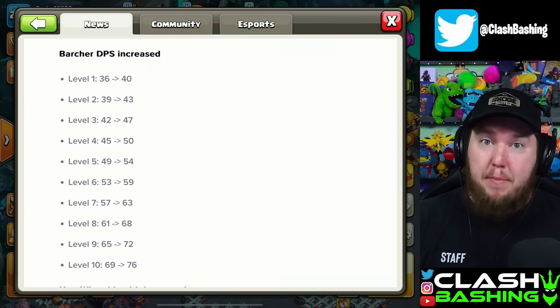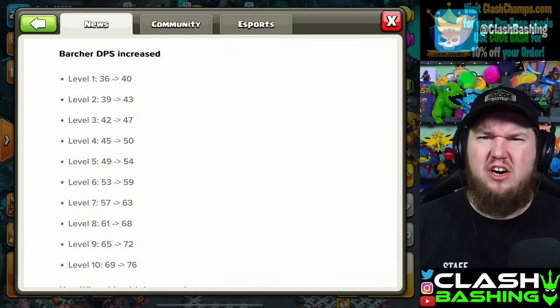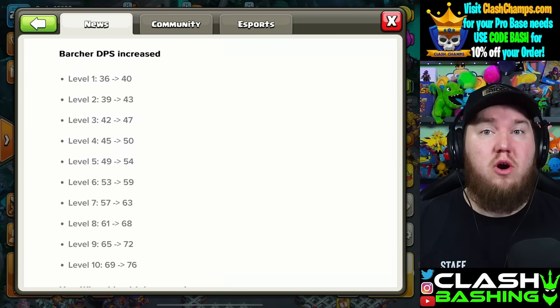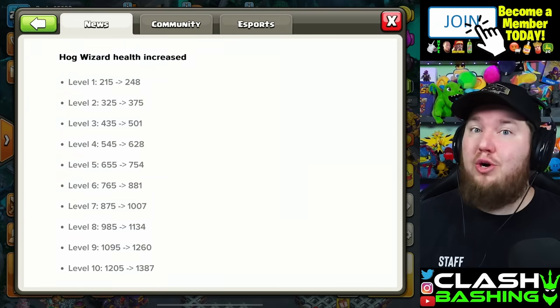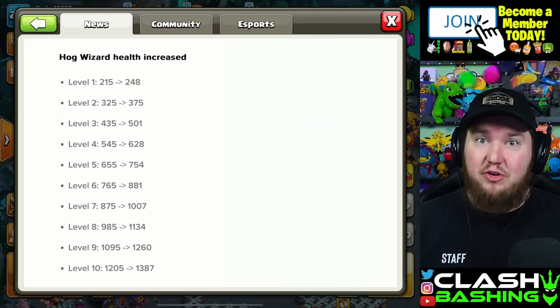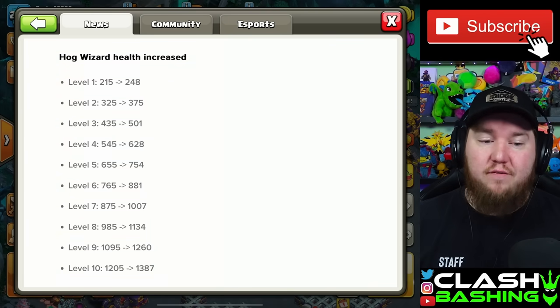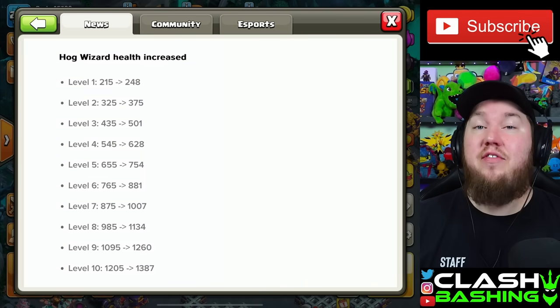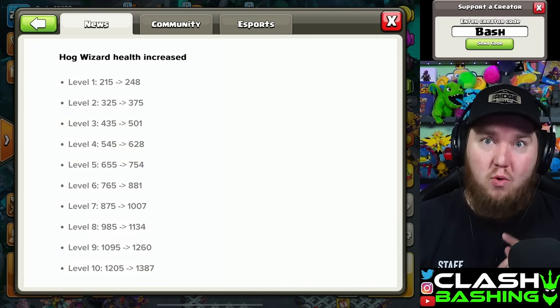Taking a look at the changes: the Barcher got more damage per second — a pretty decent increase. I still think it's more of a utility or farm troop, so we're not really gonna focus on the Barcher today. However, one troop we're gonna be trying out in war is the Hog Wizard. At level 10, they got a significant hit point increase from 1205 to 1387 — that is a huge amount of hit points and we're gonna see if they can three-star in war.